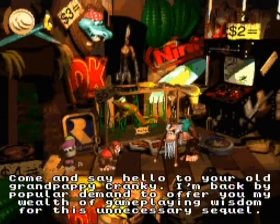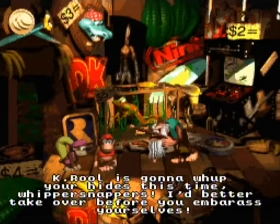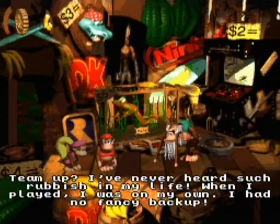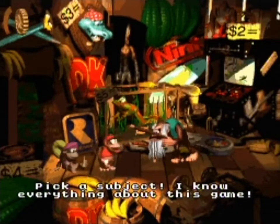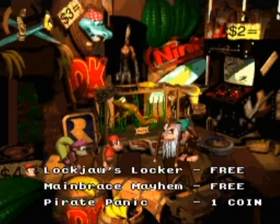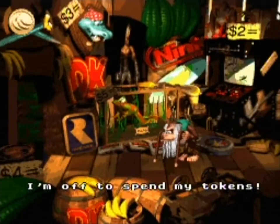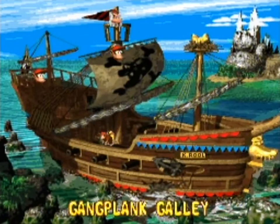Come and say hello to your old grandpappy Cranky. He says he's back by popular demand to offer a wealth of game-playing wisdom. K. Rool is going to whip your ass this time, whippersnappers. He's reading hints: for Pirate Panic, try using your team throw at the start. For Lockjaw's Locker, below the letter K you'll find a reward if you avoid the danger. I'm not doing any more because most of these hints are, quite frankly, useless. And this voice hurts to do. It's basically the last time we'll speak to Cranky.